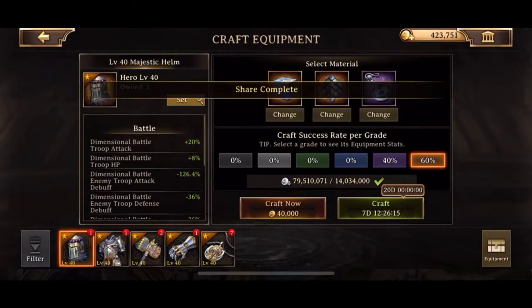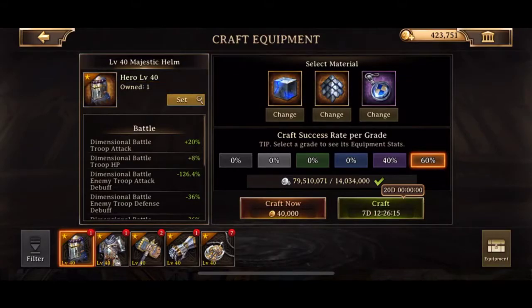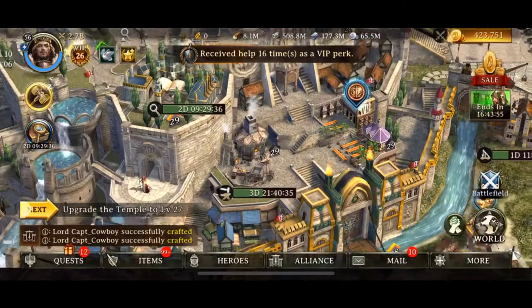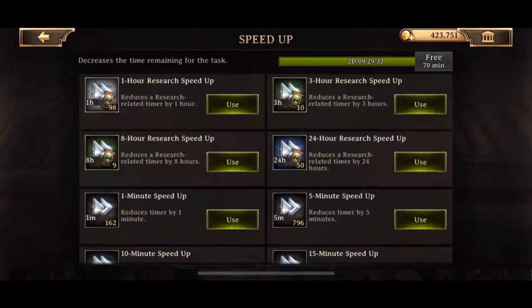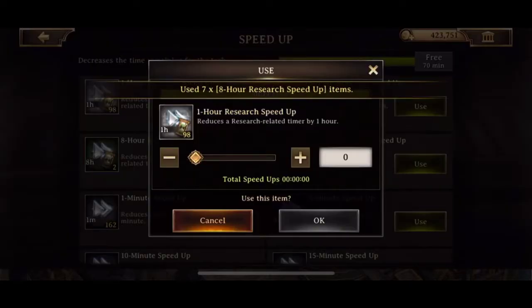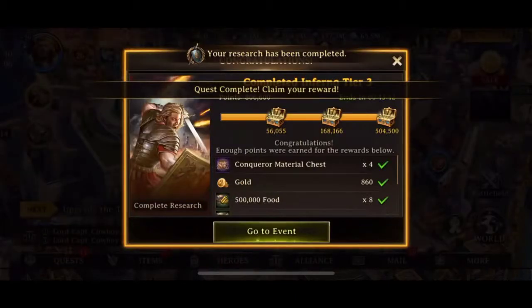So here we're just going through, trying to craft a whole bunch of pieces, then we're going to go ahead and enhance. Now one of the issues I ran into is yes, I do have all these amazing materials and I combine them all. I think I had 32 crafted pieces of Majestic today — I crafted 32 pieces of Majestic. Not all were immortal, I failed a couple.